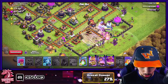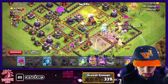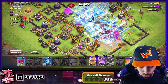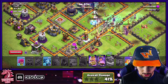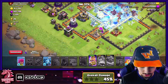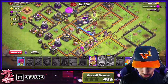I'll drop in an Ice Golem on either side with the Wall Wrecker, King, Queen, Warden, and the rest of the Witches, pushing into the Inferno Tower compartment. I should have placed it a little more offset, but we'll see. I'm going to use the Warden Eternal Tome to get through that compartment. The Town Hall is only level two so we don't need to worry about it too much, but we do need to worry about that Inferno Tower. I want the Queen to go in and get it — it looks like she will. Popping the Queen ability here.